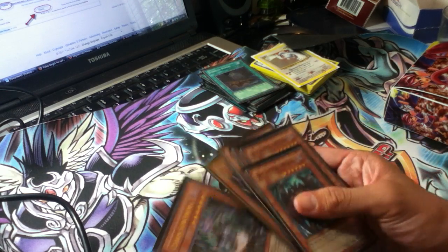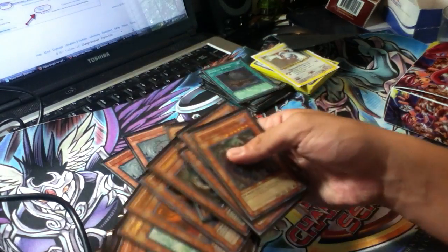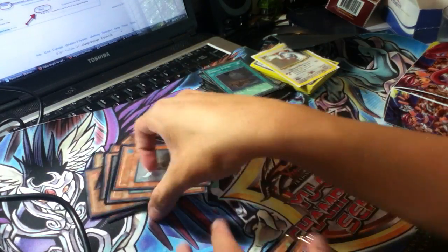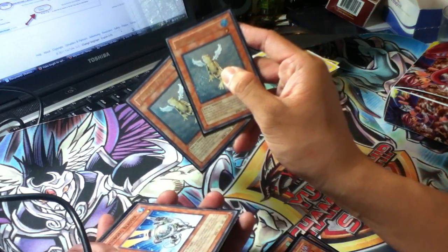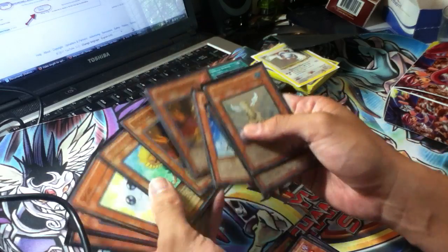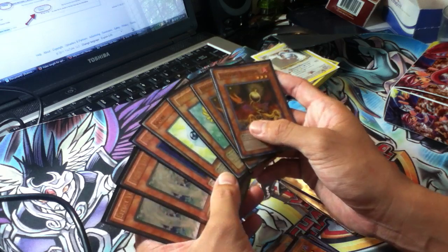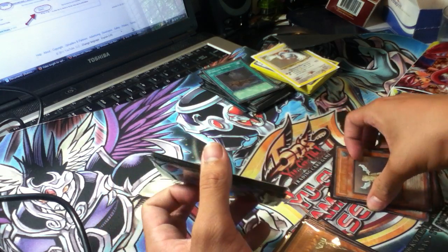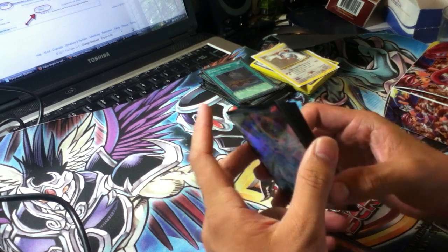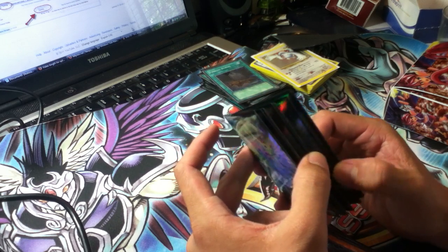Debris Dragon — I was thinking about running it. There are a decent amount of targets, but what can I make with a level 5 Dragon? Nothing. With a Fish Tuner? Nothing, except Black Rose. But the main reason is that in my extra deck, I just had no room to run Iron Chain Dragon. Some people think I should have run Iron Chain over another card and then run Debris, but I really didn't think that was necessary.